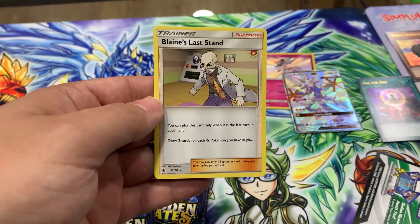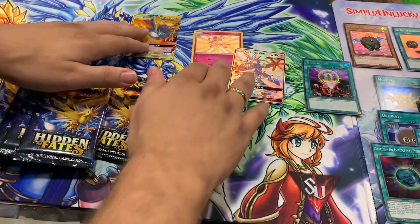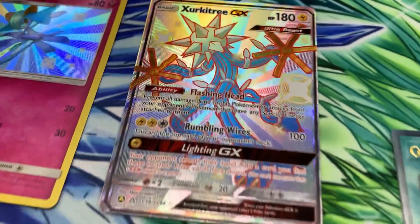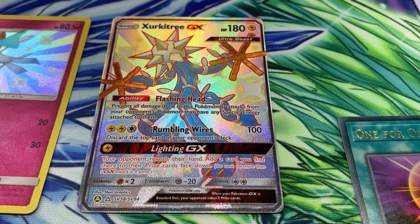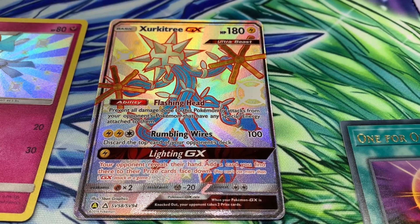Blaine's last card - I haven't seen Blaine in a while. Two Shinies, guys - that could have been a black Charizard, I just want to throw that out there. That is a GX Shiny - Genesect. Flashing Head and Rumbling Wires Lightning GX - reveals their hand, add a card you find there to their prize face down. That's crazy.